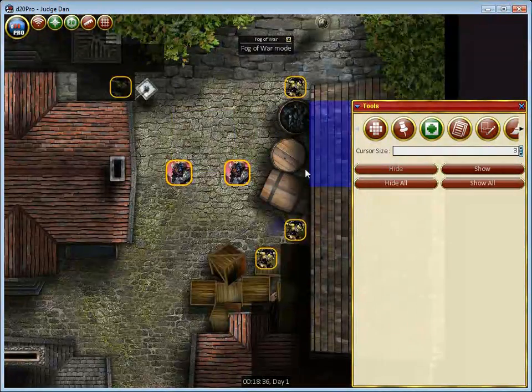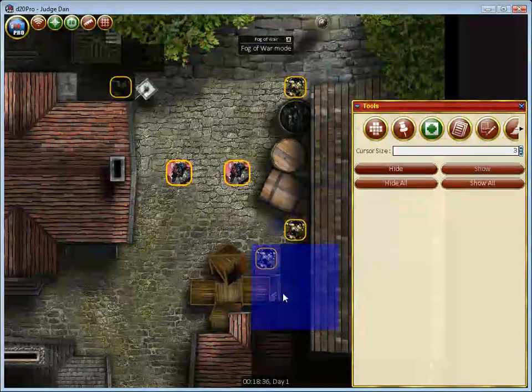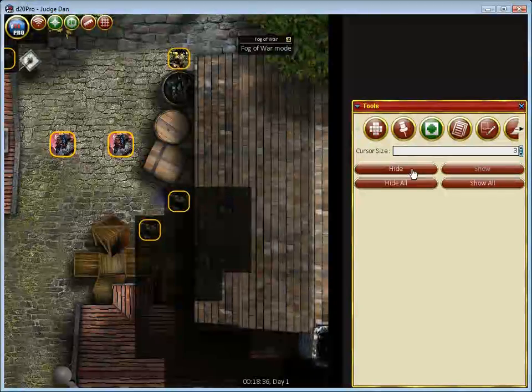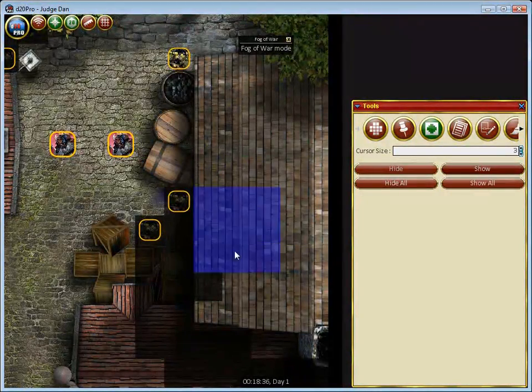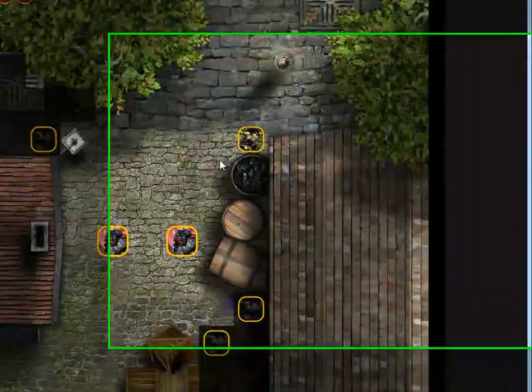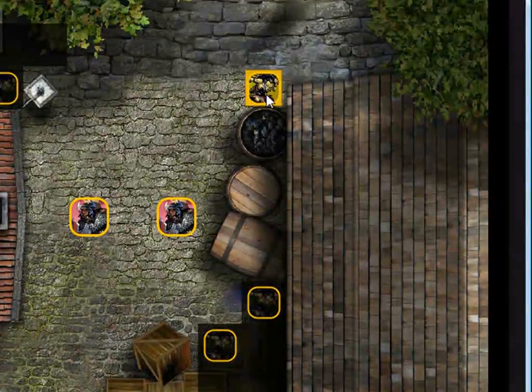So I might come back and add a little bit more fog of war right there, and erase from the building. But now I still have one goblin over there that's in plain sight, and I want him to be hiding behind a barrel, so I can alter his visibility manually.